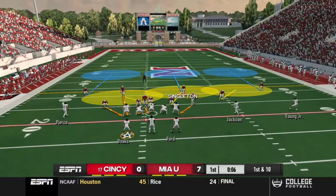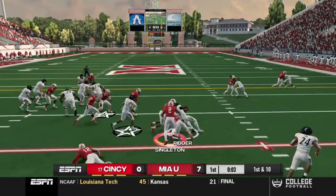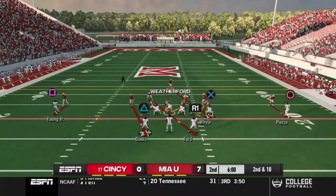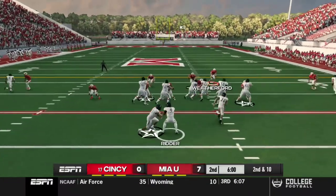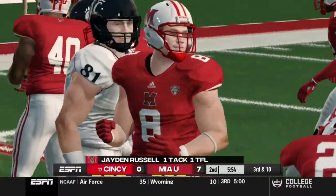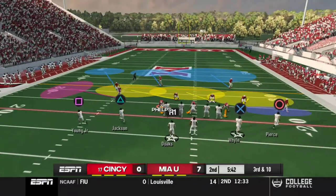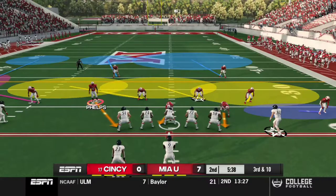We got some recruits watching, and they're looking on. This is a big, televised game against a really good team. Ritter picks up no gain. That shows the recruits that hey, we can win against big programs — this program is not going anywhere.